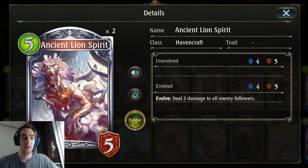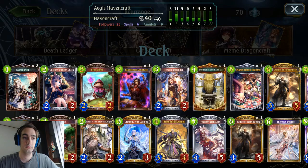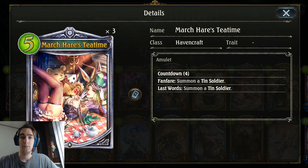Two Ancient Lion Spirit. This card disappeared from the meta during the Neutral Craft Age, but now that Neutral Crafts are a bit less relevant and Midrange Shadow and Aggro Blood are more relevant, this card really shines. In fact, I'm actually thinking about including a third one instead of the third Heirs Tea Time. Three March Heirs Tea Time — as I said, I was considering cutting one of these for Ancient Lion Spirit, but it's overall such a great card. Teen Soldier is a perfect turn 5 play, and you even get one more on turn 9. Just a pretty damn strong card.